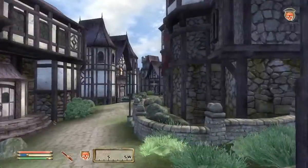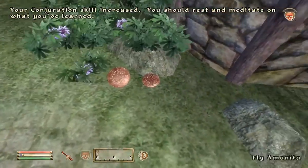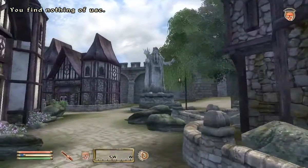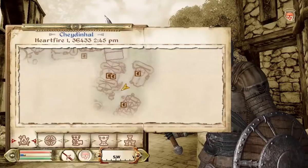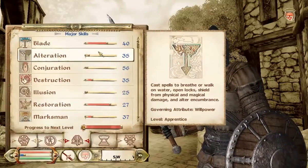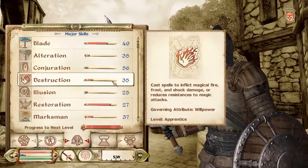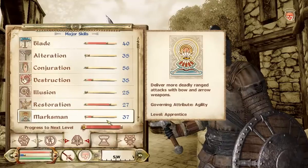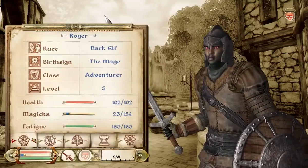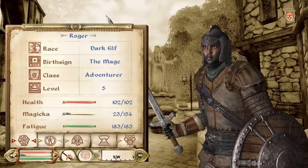I've actually done quite a bit off-camera. I just leveled up, so that's cool. As soon as I find a bed I can level up to the next level. I did not do any quests off camera — I made sure not to. But if you look at my stats, I've leveled up quite a bit. I'm 56 Conjuration, that's what I've been working on. Also Marksman — I'm 37 Marksman. I'm now level 5; last episode I was level 2, so I'm about to level up to level 6.